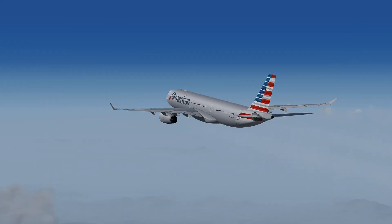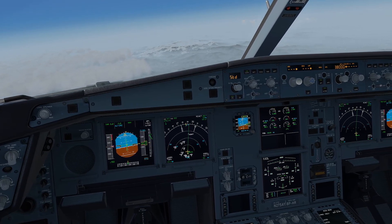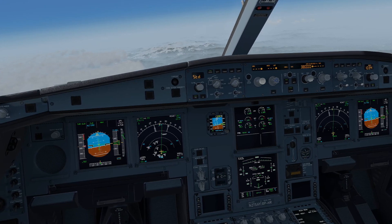This first look is based on version 1.0.0.7 of the aircraft. Starting in the cockpit, we are greeted with the standard Airbus cockpit layout. For those who frequently fly the A320 series, they should feel right at home here.